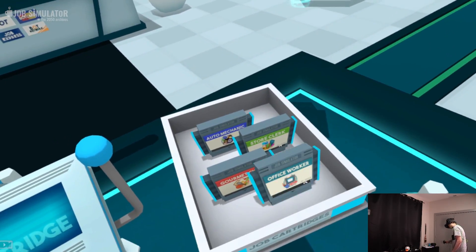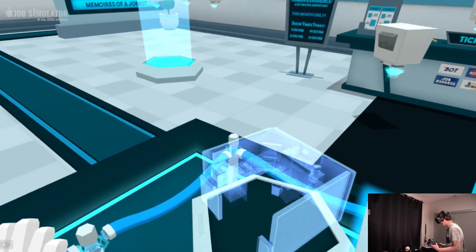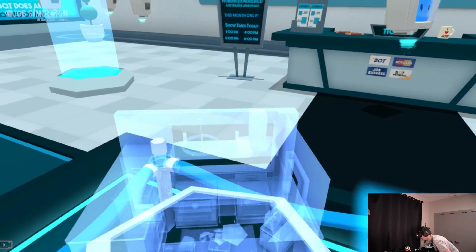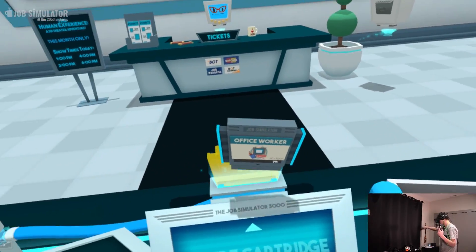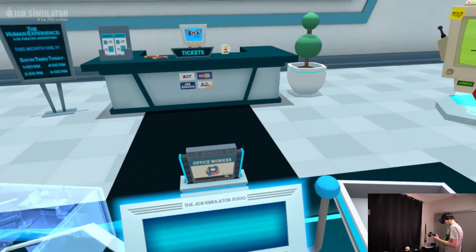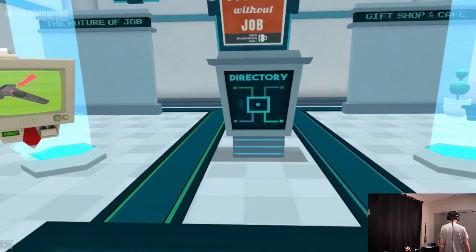The demo obviously showed the office worker, so I think I'm going to stick with that for now. There's never a dull day in the old cubicle farm. They populate it — I'm curious what happens if we swap it out for gourmet chef. Let's start with the office worker and if you guys enjoy this, we've got three other jobs. You gotta know how to get back — hit the menu button to come back.